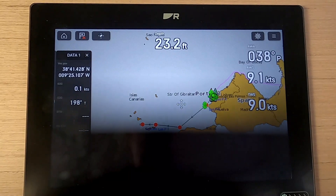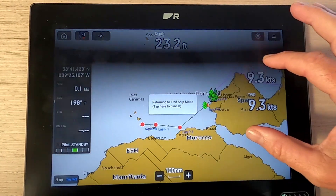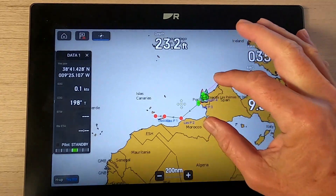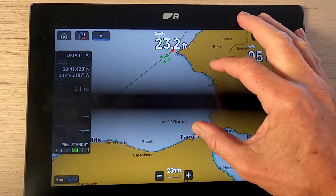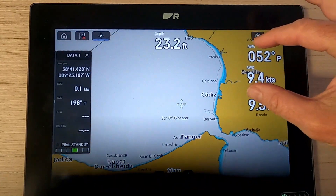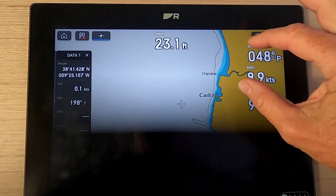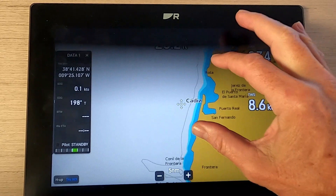The thing I really like about the Ray Marine using Lighthouse 4 is the simplicity of creating routes. So I'm going to quickly show you the simplest and easiest way to create a route. Let's start it from Cadiz and head to Marbella — this isn't my real route, it's just a demonstration route.